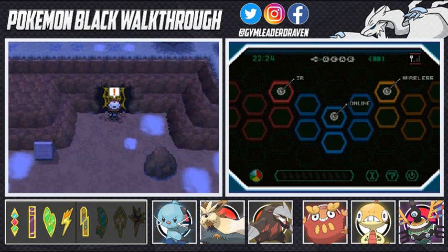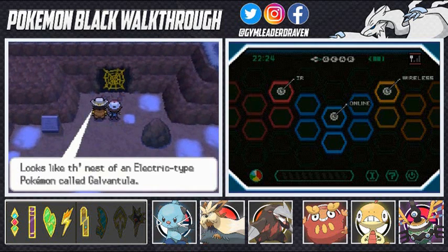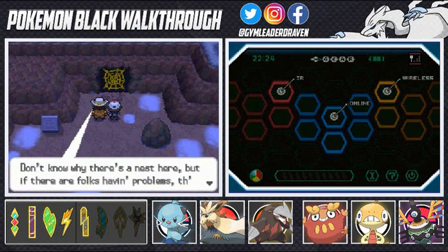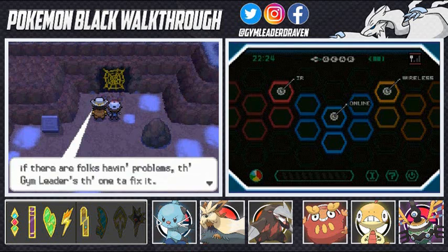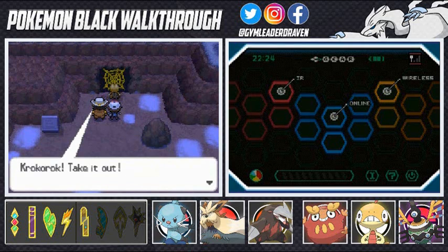Thanks for waiting — there you are! What's up? The Clint Eastwood of the anime. He says it looks like the nest of an Electric-type Pokemon called Galvantula, and he doesn't know why they're nesting here, but Genesect is there to fix it. Wow, he has a really big vocabulary!